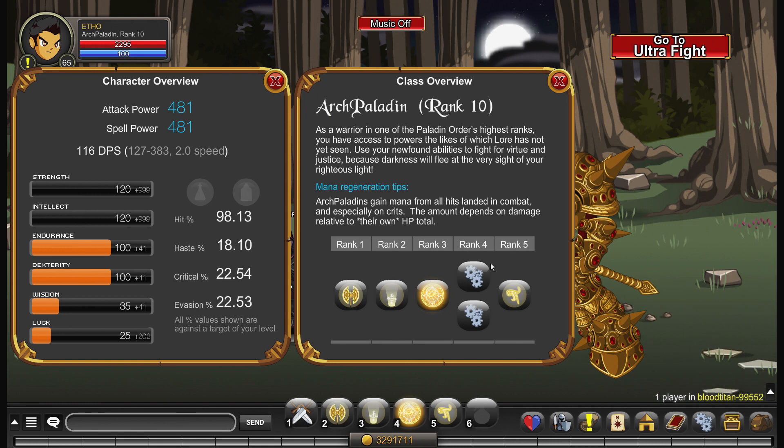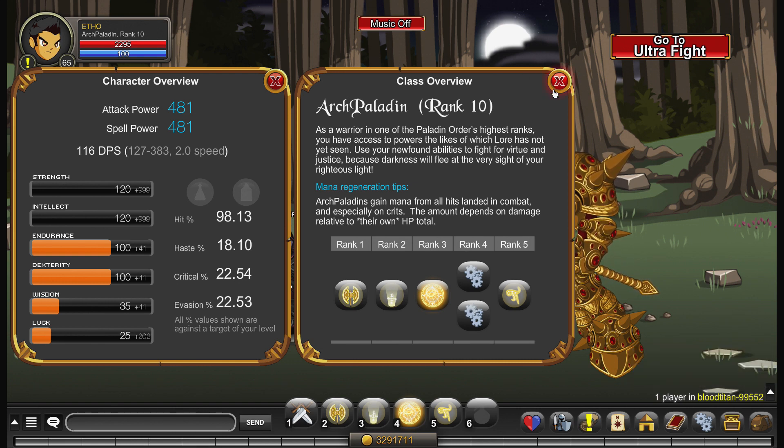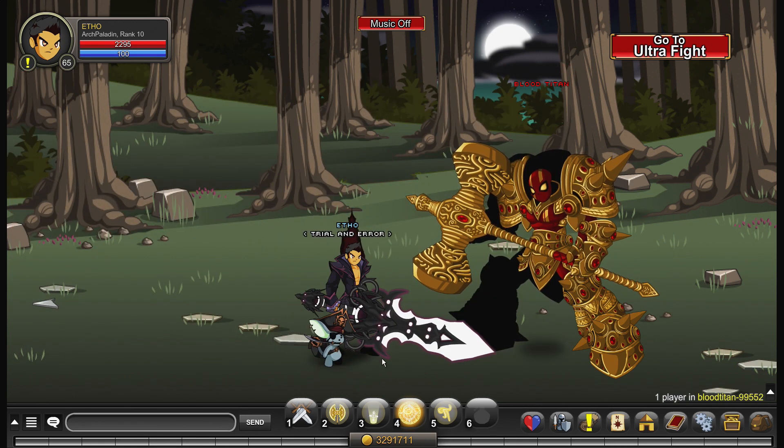For your passives, there are three turtle passives. You've got two rank fours and one rank ten. The two rank fours enhance your survivability — the first one is called Restitution and it reduces incoming damage by 20%, and the second one makes your heals 20% better and it's called Overwhelming Light. Your rank ten passive — I don't know the name of it — increases your damage by 20%. So you've got two survivability passives and one damage passive, which is pretty good.